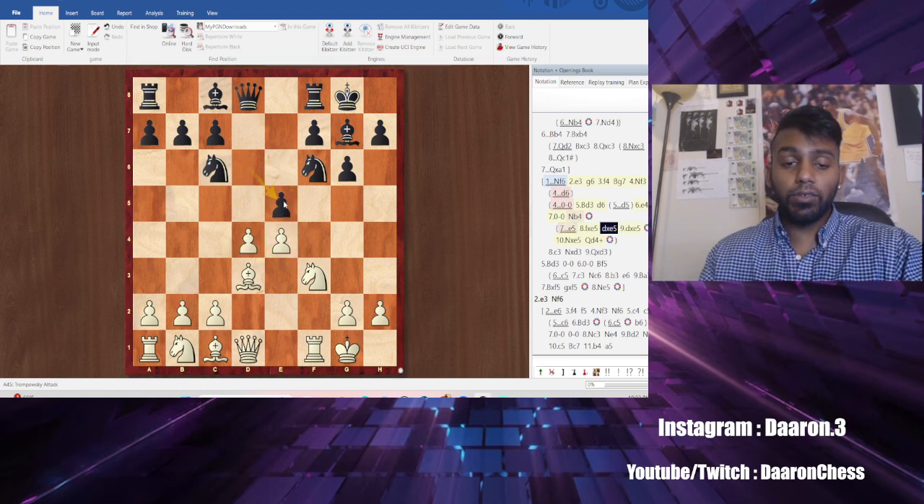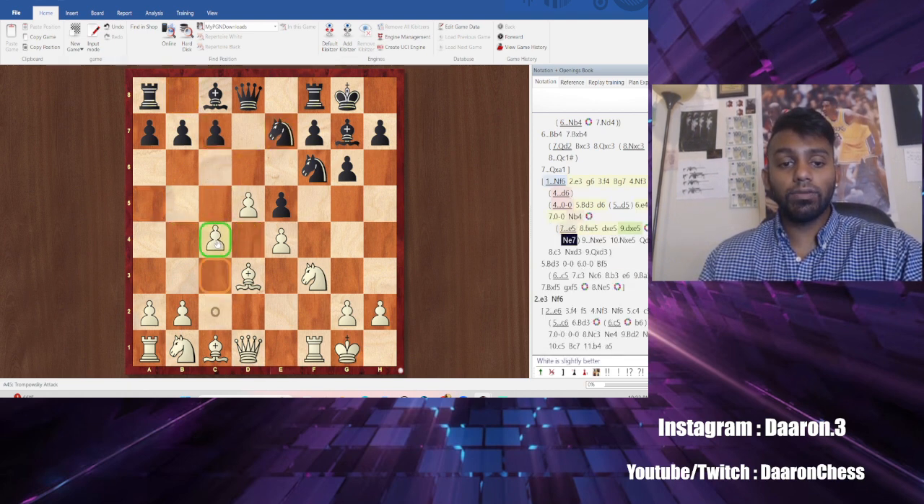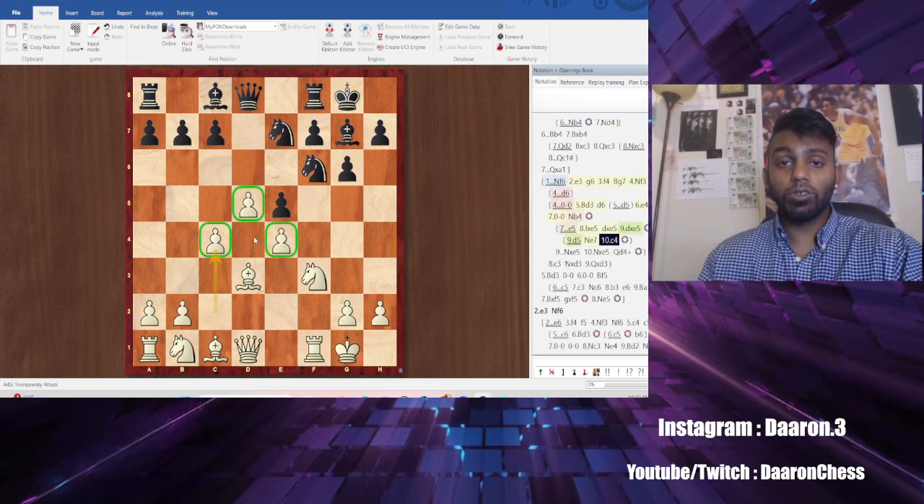So e5 — instead of taking, we go d5. So d5, they can go knight here, they can go knight here, they can go wherever they want. Generally they go knight e7. And what you want to do here is go c4. And I call this the Walmart position, because you have a super center. The center is very big, very strong — pawns on e4, c4, d5.